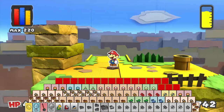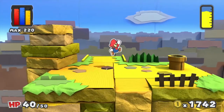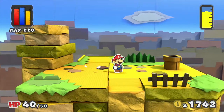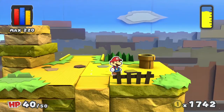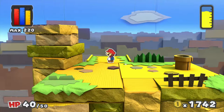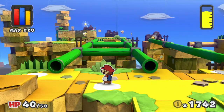Hey there everybody! Welcome back to Paper Mario Color Splash. This is Spiralling Helix. Last time we made our way a bit more than halfway up Daffodil Peak, got the mountain climbing permit, started looking for the mountain sage, and fought off Kamek's Curse. This time we are going to finish off our journey up Daffodil Peak.